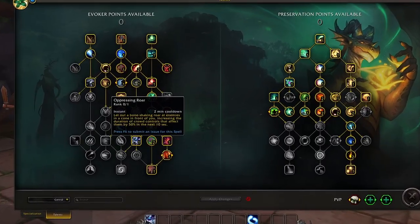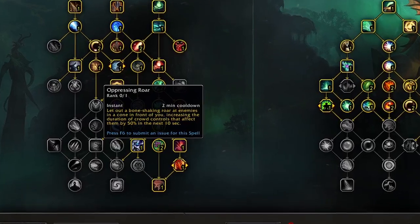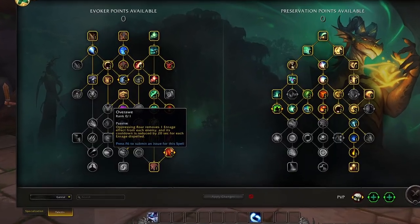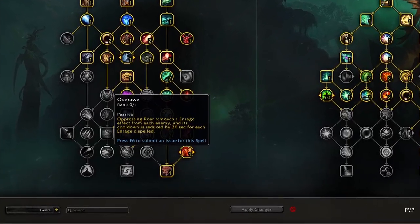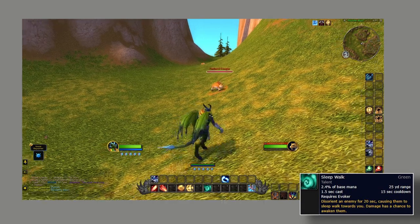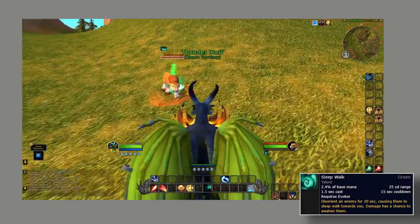Oppressing Roar is a big 2-minute cooldown that shoots out a tone on enemies, extending crowd controls on them by 50% for 10 seconds — really good for PvP, because you can throw this on an enemy and your teammate can stun them for a very long duration. This can also be enhanced by OverAwe, where whoever you hit with Oppressing Roar will have enrage effects removed, one per enemy, and each time you remove an enrage effect it reduces the cooldown by 20 seconds. Sleepwalk is one of the few CCs you have — it is a casted disorient, making an enemy walk towards you for 20 seconds in PvE and 8 seconds in PvP.